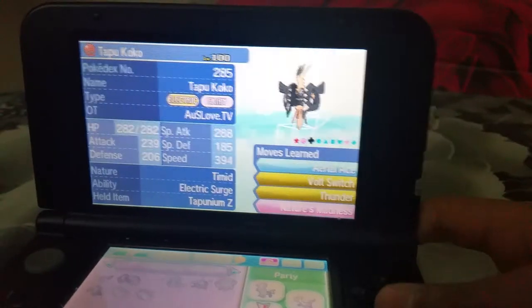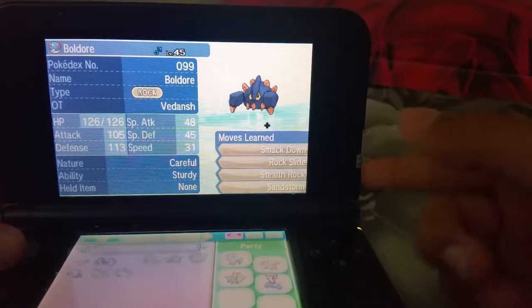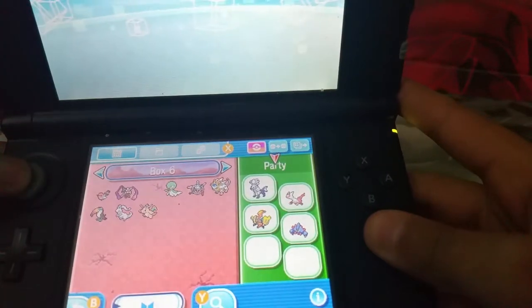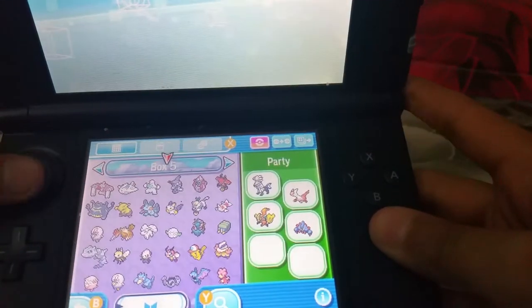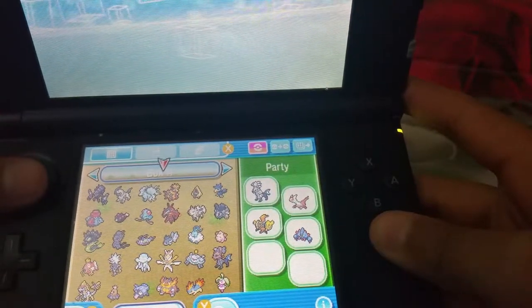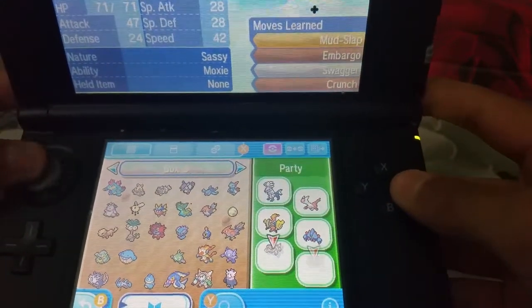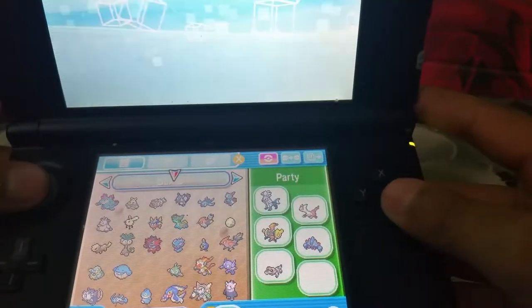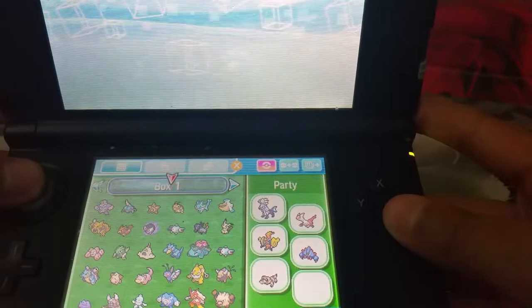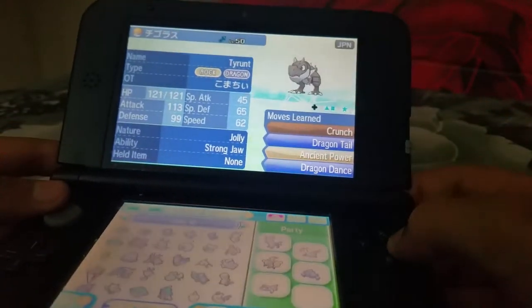I've already put in one Pokémon — Boldore — since I'm trying to fill up the Pokédex. I want it to evolve into Gigalith. Looking through the PC, I also pick a Sandile to evolve into Krokorok, and a Tyrunt to evolve into Tyrantrum. Now the party is filled up and we can go to the place.